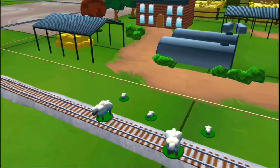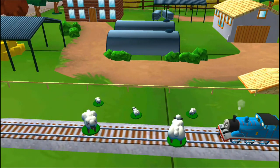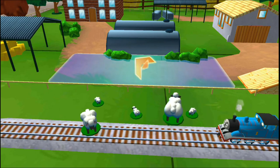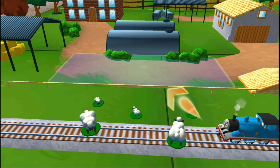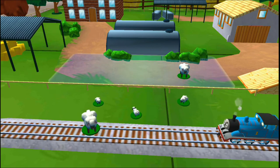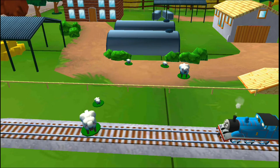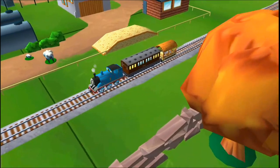Bubbling boilers! Some sheep have wandered off from the farm. Can you help by dragging them back into their pen? Just drag the sheep and drop them in their pen. Excellent! Your engine was really happy to help.